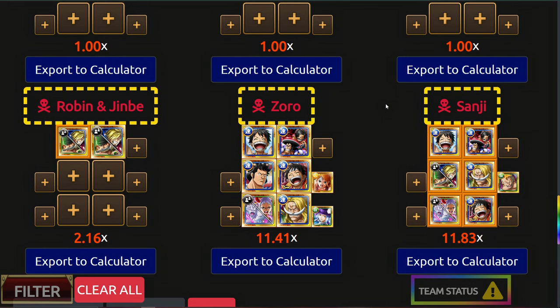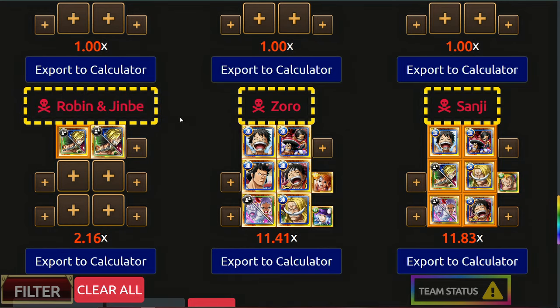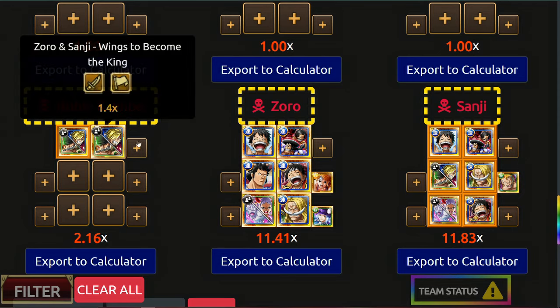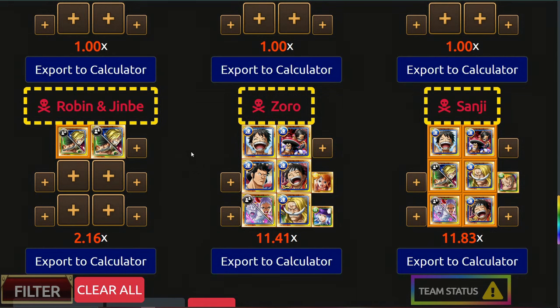Now if you did pull every single legend from the New Year's batch, I would build something like this. You're getting 11.41 for your final boss against Zoro, 11.83 for your intrusion, and then just keep Zoro Sanji for the fight against Rob and Jinbei. You lose 0.05 of your points, but it's not worth bringing Zoro Sanji over there. Utilizing Luffy and Whitebeard are your 1.4 times boosts, and you have Yamato for damage reduction removal, and Roger and Odin to help take down the very first stage.